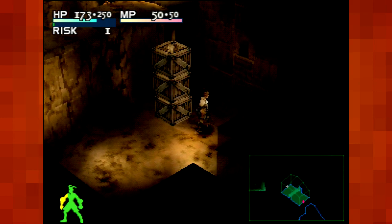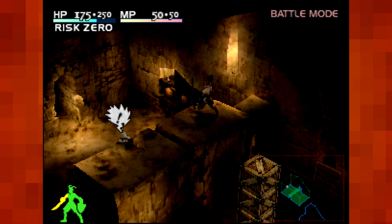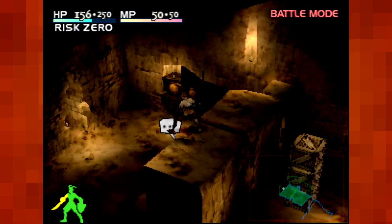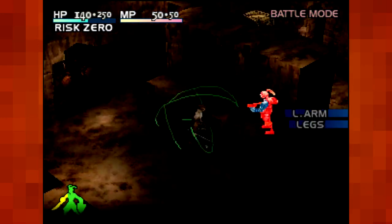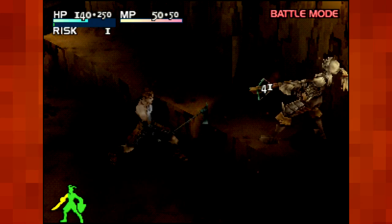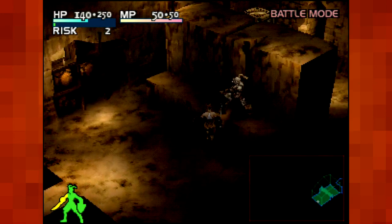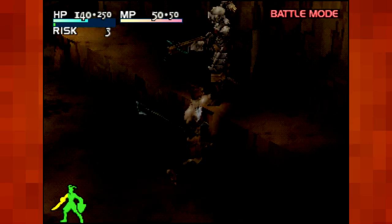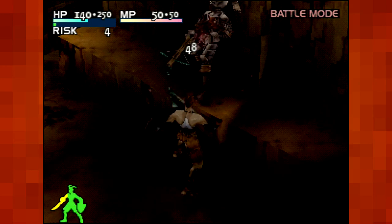We can jump onto three-high stacks. This guy's got a crossbow — he sucks. If we were lucky, that first one would not have hit us. Left arm — my, that's a fine left arm you have. Oh, that missed. Take that left arm — can't aim with one left arm.